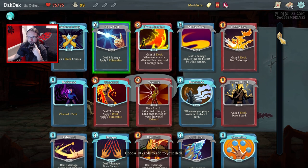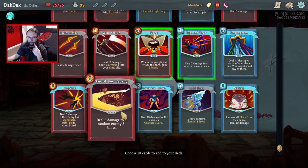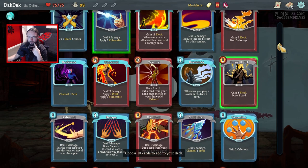We are going to go Beam Cell. I like the idea of a Shrug It Off for a decent block. Rip and Tear and Rage. I like me a Sword Boomerang and a Twin Strikes. How many have I picked? 1, 2, 3, 4, 5.